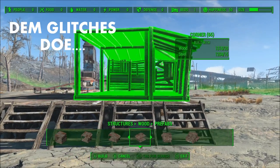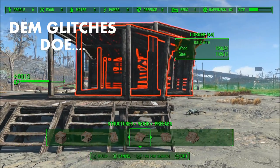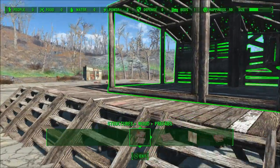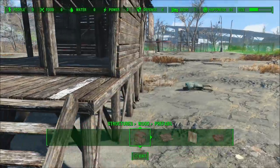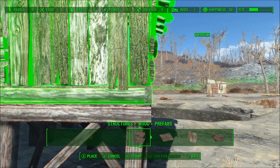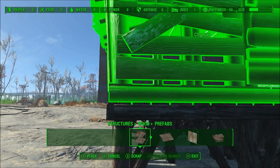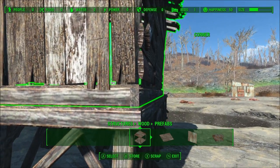Number three: various glitches. Settlers can randomly get stuck on objects. The big one that everyone probably knows is that sometimes you'll find a bunch of settlers in the garden behind the yellow house in Sanctuary — that's the one where your power armor crafting station is at the very beginning of Fallout 4. Another thing is that sometimes when you assign settlers to a job, they will not go and do that job. This is particularly frustrating when trying to assign certain settlers as vendors to sell things to you in your settlements.